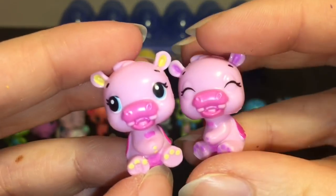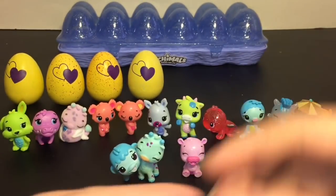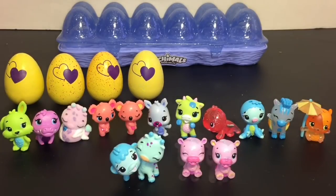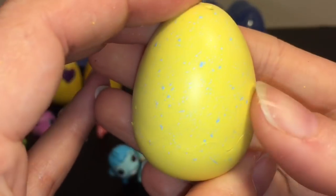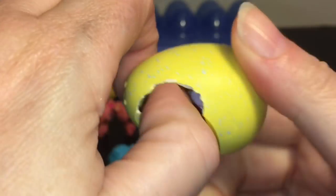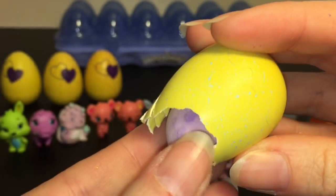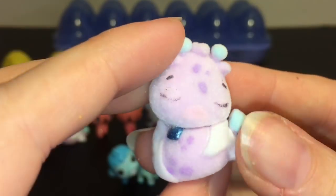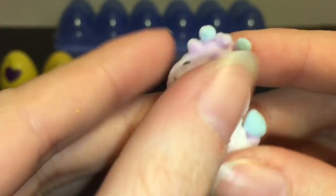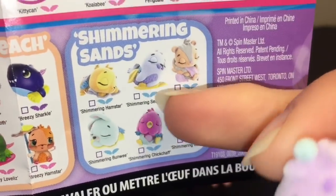This is turning out to be yet another awesome pack! The hippos are from the river, so that was a river egg. We have another one that looks like that color — let's see if this is another river pet. Nope, it's one of the Shimmering Sands, and could it be — we have another sleeping giraffe! This one's going to my sister because she loves giraffes too. The Shimmering Jirio — that is perfectly adorable.